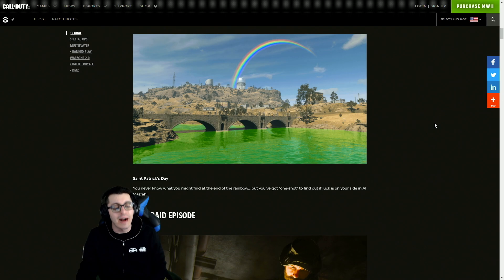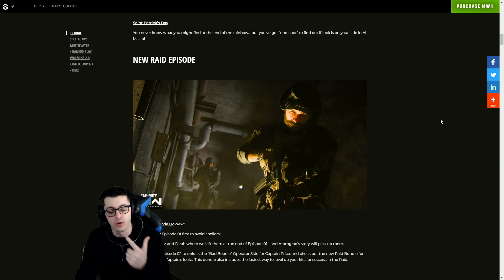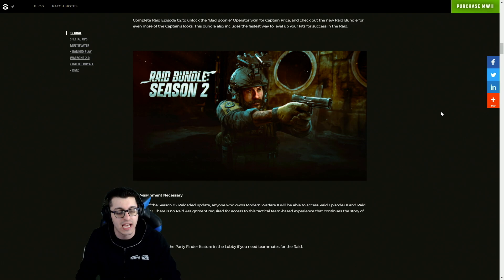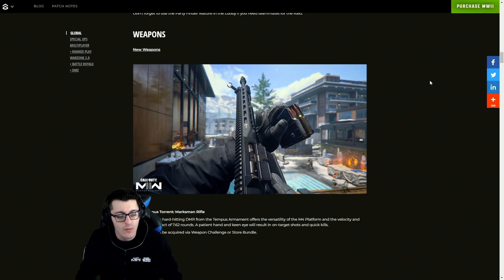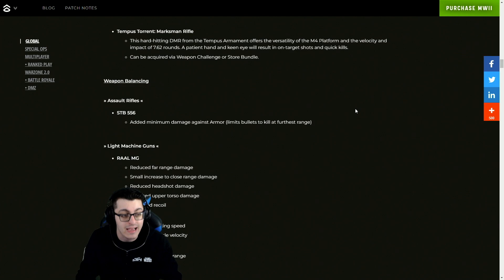We also have the Saint Patrick's Day update for Al Mazrah — you will now see a green river and a rainbow shining across the map, which is awesome. I don't believe this is going to be seen in DMZ Al Mazrah but it'll at least be featured in Battle Royale. We have a new raid episode — I covered all of that in content yesterday, a full guide and a separate video. We have no assignment necessary for the raid, a raid bundle for Season 2 featuring Captain Price, and the new weapon — the Tempest Torrent marksman rifle.